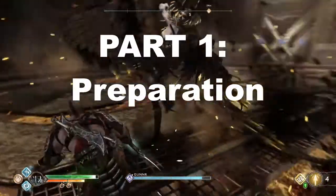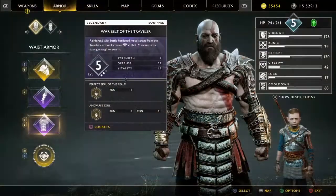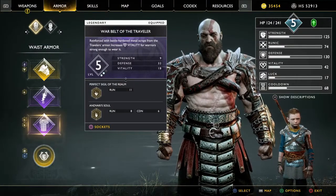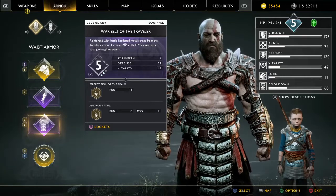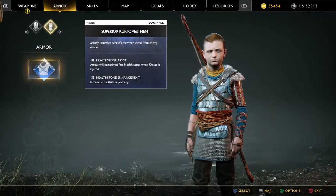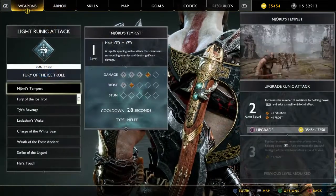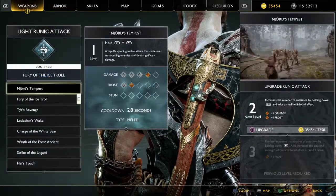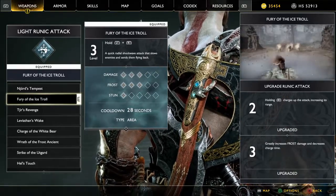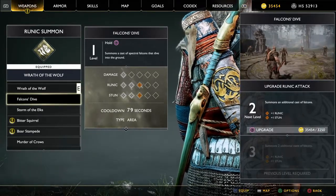Part 1: Preparation. There are already many guides for which attacks, armor, and talismans are optimal for Valkyries, but much of it will come down to personal preference. Ensure that none of your perks rely on enemies being killed to activate, as you'll only be fighting one enemy. Atreus's Runic Vestment is particularly useful for his ability to give you health stones mid-fight, as it won't really be possible to pick up any health stones otherwise. Your runic attacks should be melee or area-type damage — avoid aimed or line runics, which can be difficult to use on the highly mobile Valkyries. Atreus's Runic Summon should favor stun and damage output, making crows or wolves ideal for the fight.